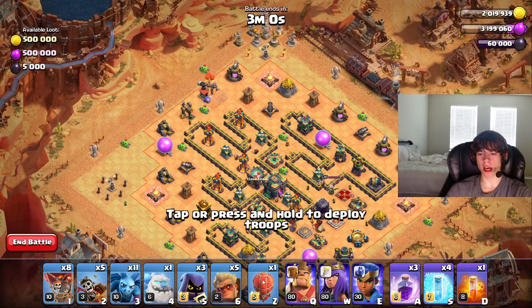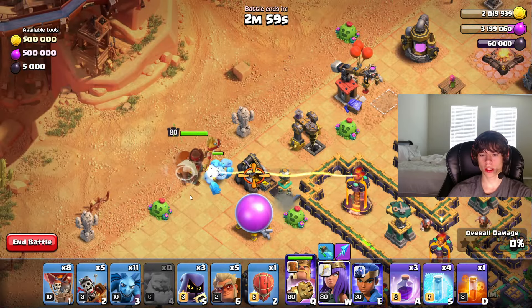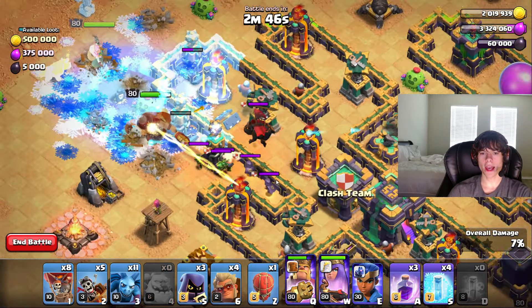Welcome back to Jacob Clashes. In today's video, we're making some more progress on the rushing series. Gonna be trying to get this town hall upgrade to Giga Inferno 4. We also got a bunch of builders, so sit back, relax, and enjoy the video.